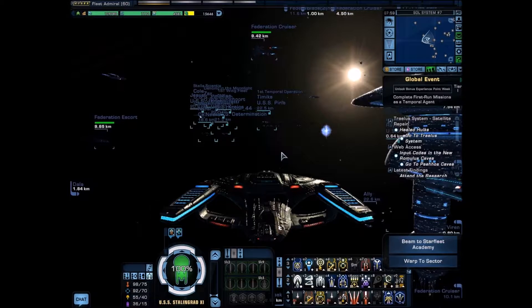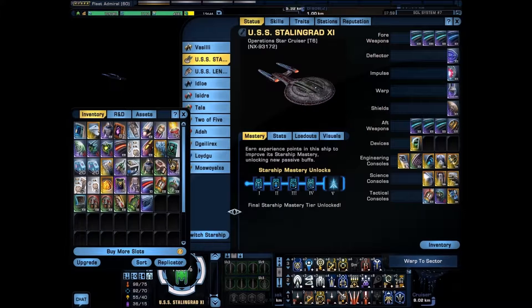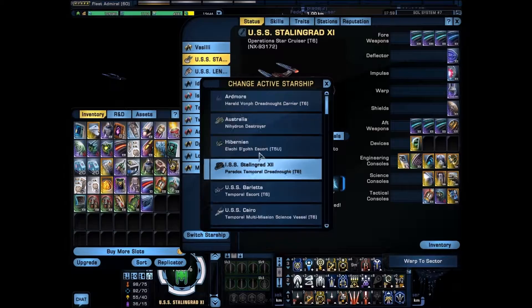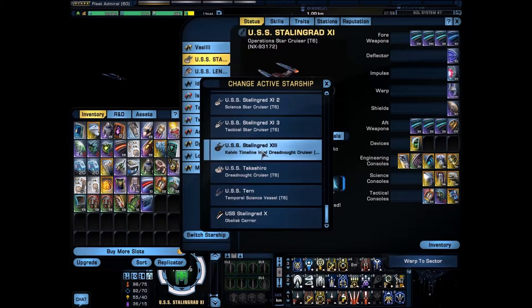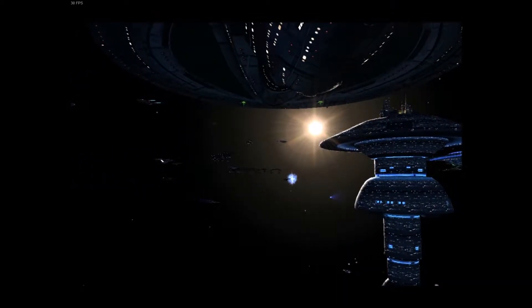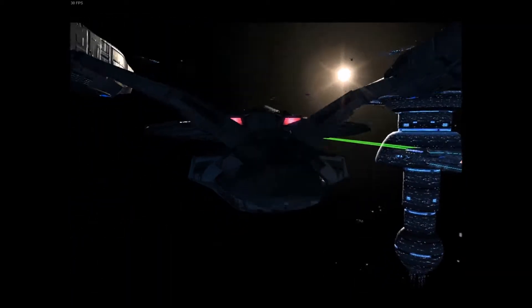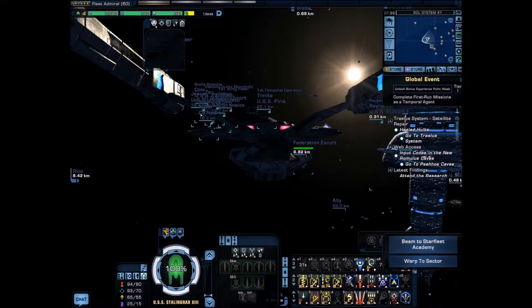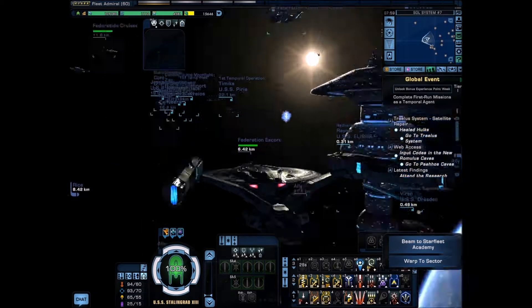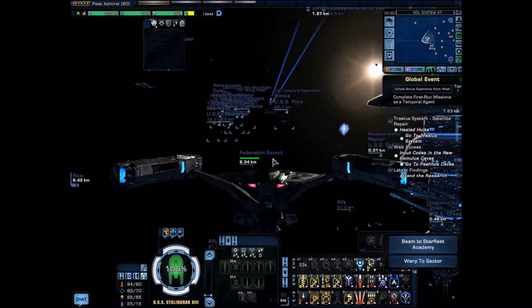Skyblaze, do you know what a Kelvin Timeline Intel Dreadnought Cruiser is? This is a Kelvin Timeline Intel Dreadnought Cruiser. It's a nice ship, and it is enormous. You'll be able to tell that the more you play.